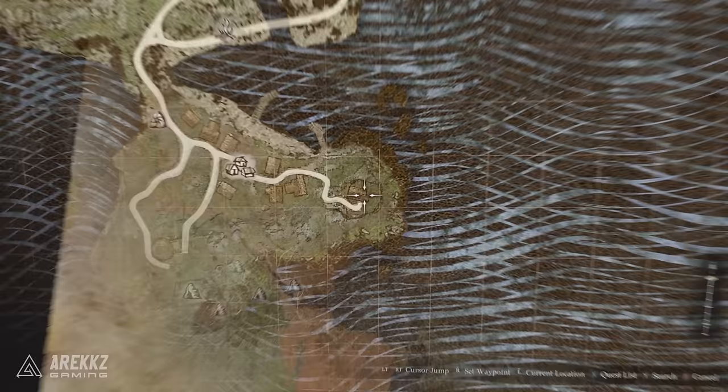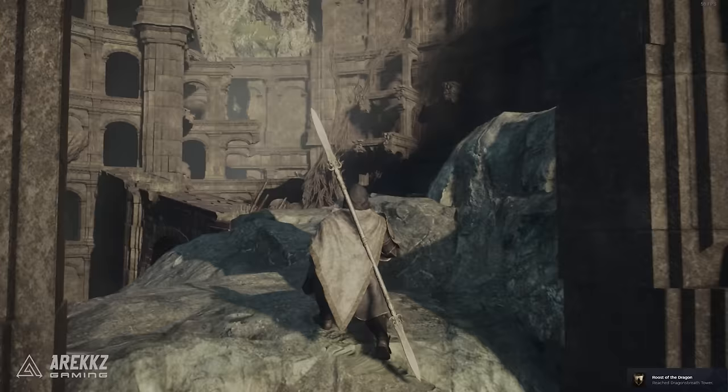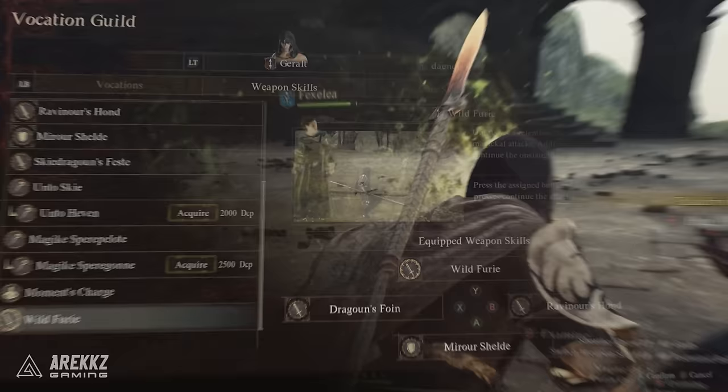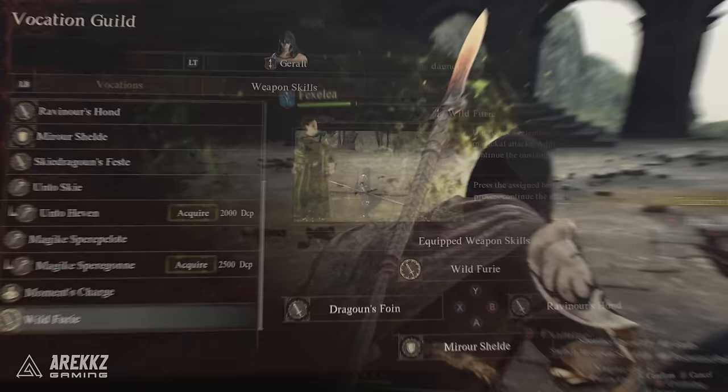Sigurd can also be found here on the map in Harve if you missed him in the Melv encounter. If you didn't manage to kill the dragon or you don't want to cheese it this way, you will then need to travel to the Dragon's Breath Tower here on the map. It's a long and hard climb with a lot of monsters along the way, but when you get to the tower you'll meet Sigurd and you must then go to the top to defeat this dragon once and for all. After defeating it, he will then give you the Meister's teaching for Wild Fury, which will summon a clone to do a flurry of attacks with you at the cost of a lot of stamina.